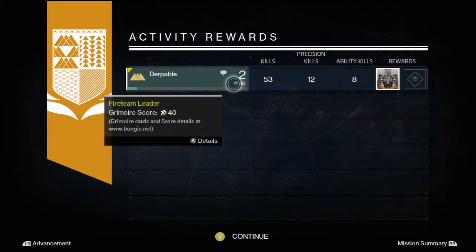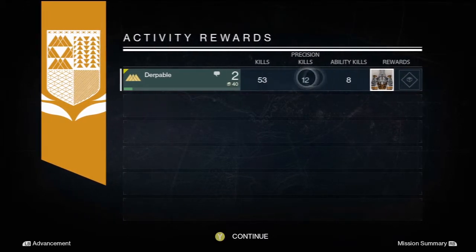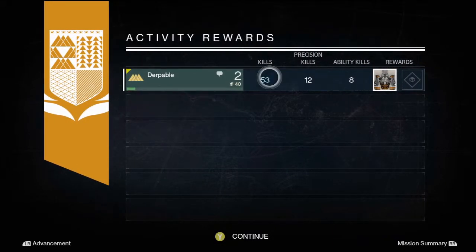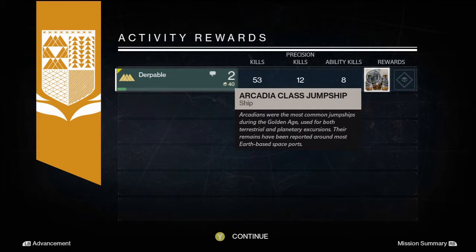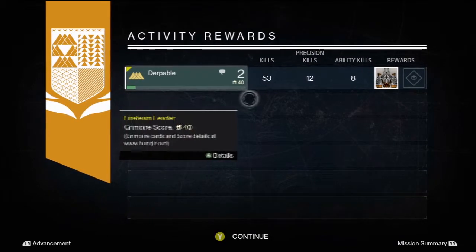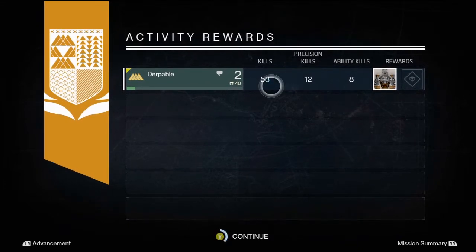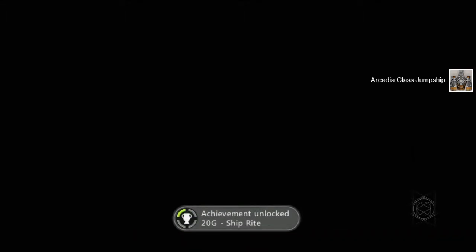Fire team leader — I don't know what that means, but yolo. I got 53 kills. Ability kills: 8. Rewards: Arcadia Class Jump Ship, that's pretty cool. Precision kills: 12. I got an achievement — a ship! That's pretty cool.